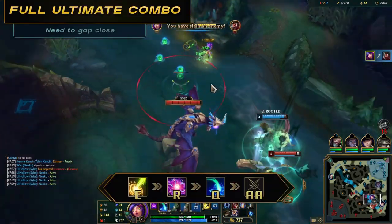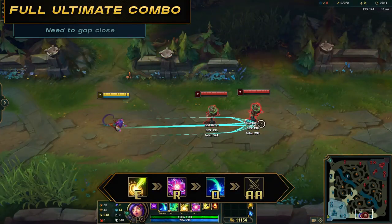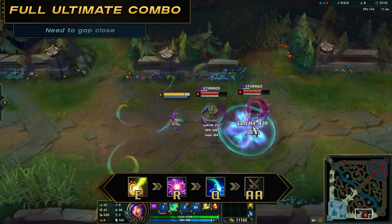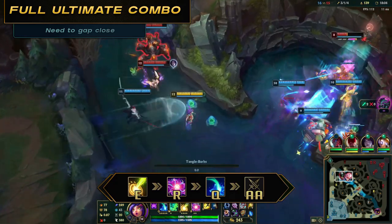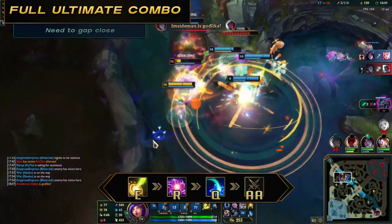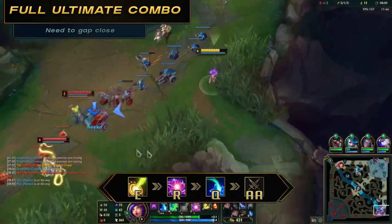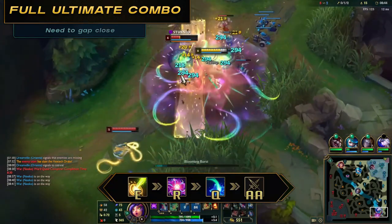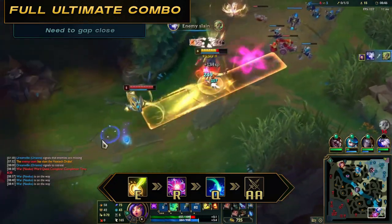If you need to gap close and have landed E: E, ultimate, Q, auto attack. Ideally you want to land an empowered E from range and then move in with your ultimate. Your E may be up again after your full combo, depending on your cooldown and if you landed a max duration E, so be ready to use it again.